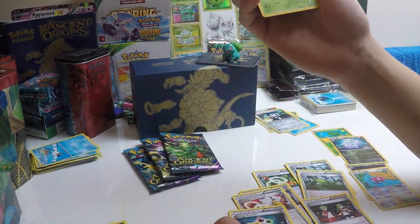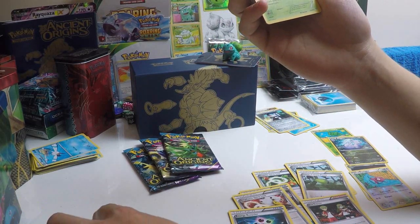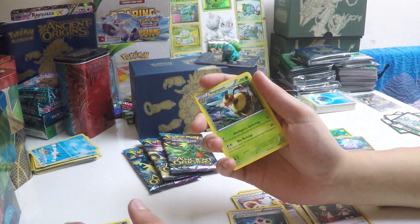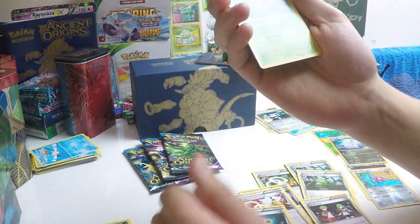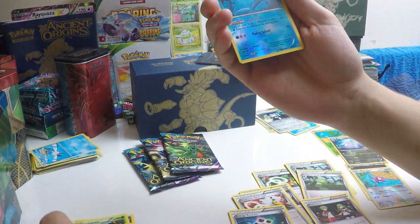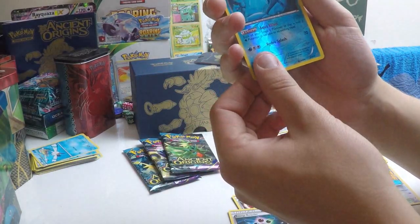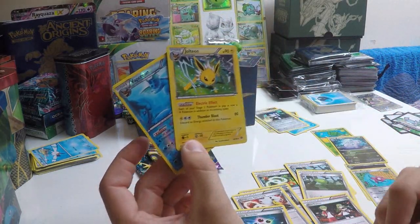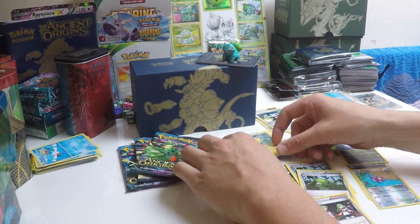You've got Unown discarding itself from the bench, combined with things like Battle Compressor — quite a powerful card potentially. Whimsicott, and a reverse Vaporeon with the Aqua Effect ability. What a pair — very pleased about that, more pleased than you should know.